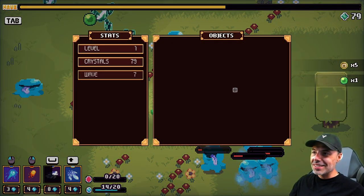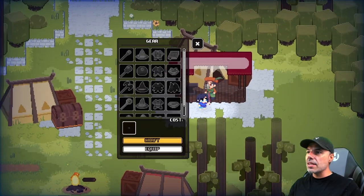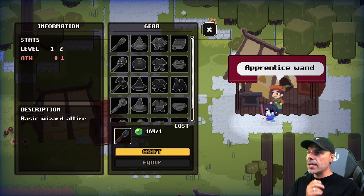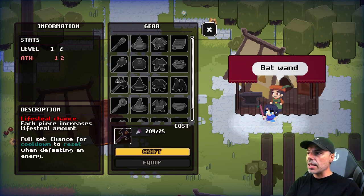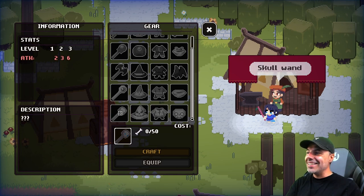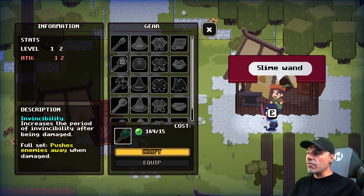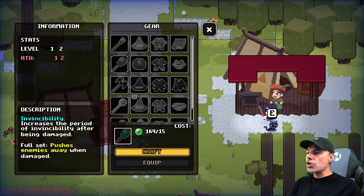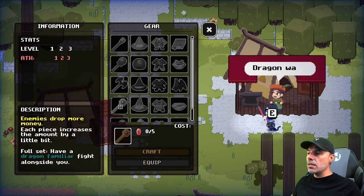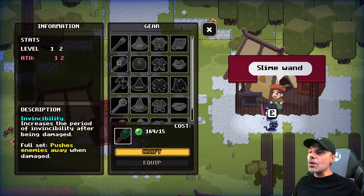This guy allows us to craft. If we take a look at crafting, we'll see that we can get upgrades to our wands — invincibility, lifesteal chance, enemies drop more money, and skull wand. Some of these take bones, some take resources we don't have, but we have plenty of the spikes. There's a lifesteal chance option, invincibility that increases the period of invincibility after being damaged, full set that pushes enemies away when damaged, a chance for a cooldown to reset when defeating an enemy, and even a dragon familiar to fight alongside you — though I don't have those resources yet. It might be those red slimes we were looking at.